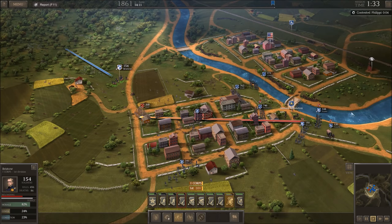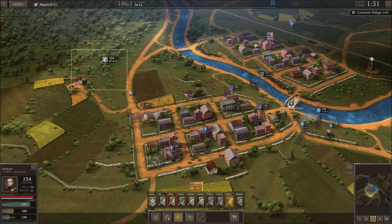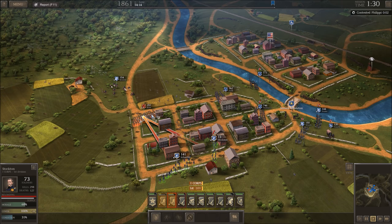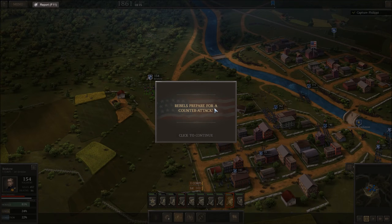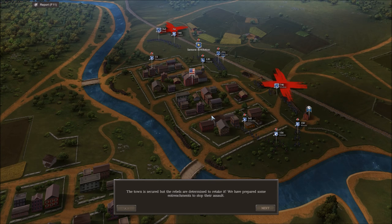The hit-and-run tactic looks pretty effective overall. Here comes the main force. Zook's coming in again — our first division. Oh run, don't get shot. You're good. Rebel was prepared for a counter-attack — uh-oh. Does that mean we have won? The town is secure, but the rebels are determined to retake it. We have prepared some entrenchments to stop their assault.